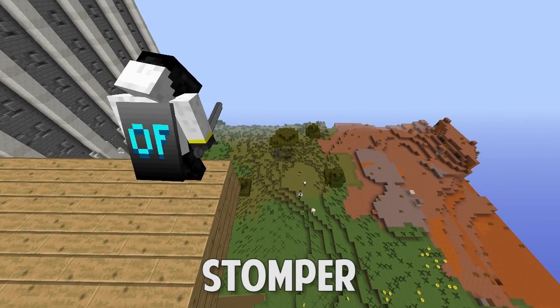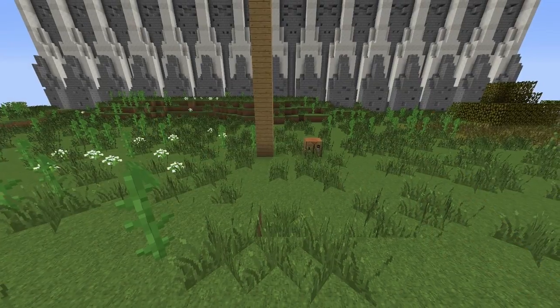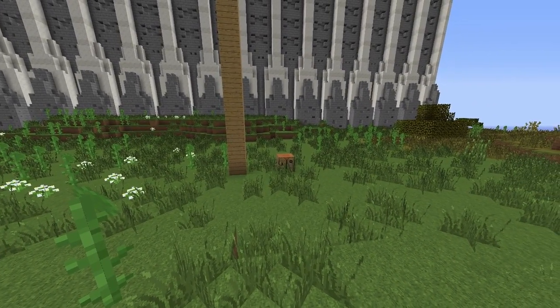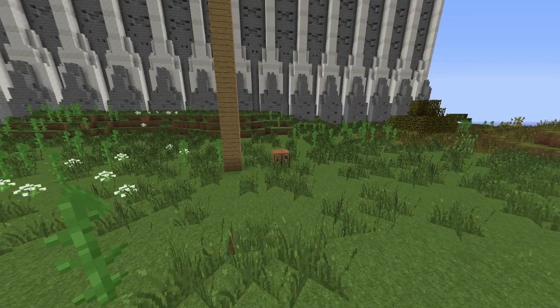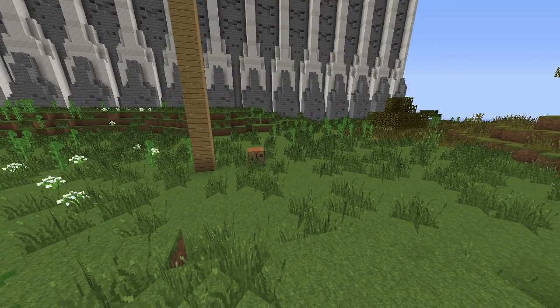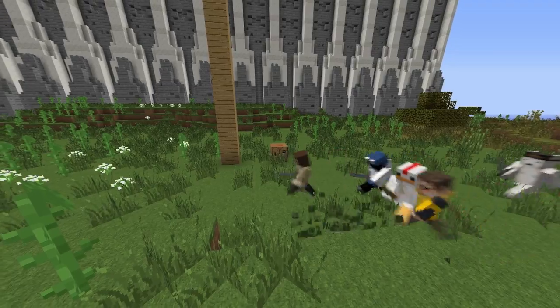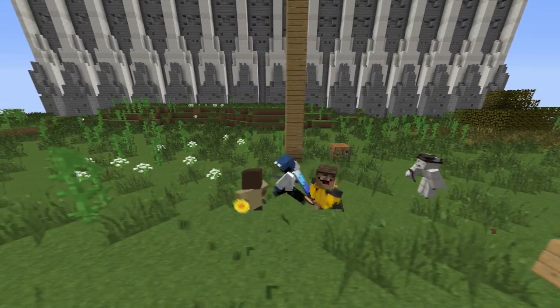For number 5 we have the Stomper kit. This kit is able to do massive amounts of damage to multiple targets at once, and it is extremely effective at the feast and in avoiding fall damage. The only reason this kit doesn't get a higher place is because it is much more effective if it has a partner with it,